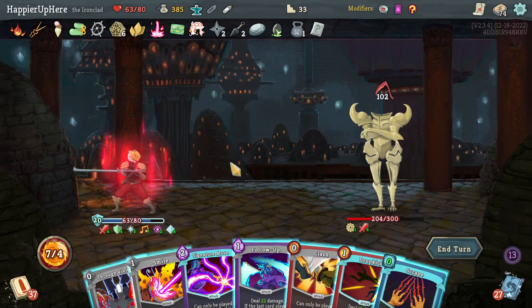Let's see what I draw first with Pommel Strike. Third Eye — so I can do Flame Barrier, Prostrate, Third Eye. Get rid of the Pain. If I had drawn Bloodletting I would have been in trouble. Let's do a Smite — Stone Calendar will trigger at end of turn so I feel better about that. Let's play all the attacks.